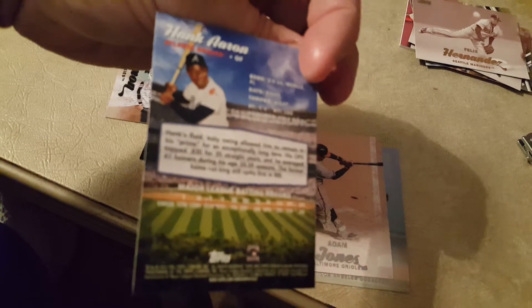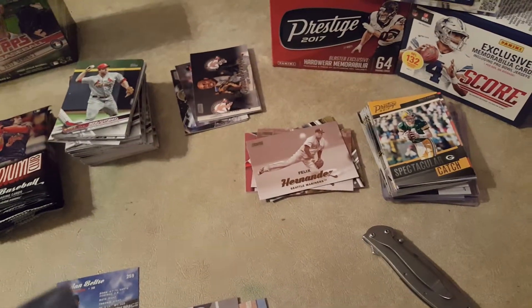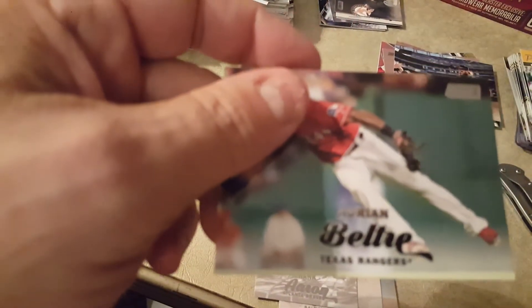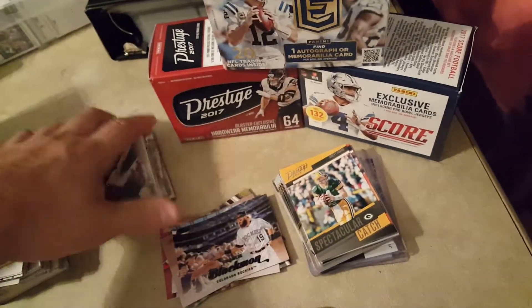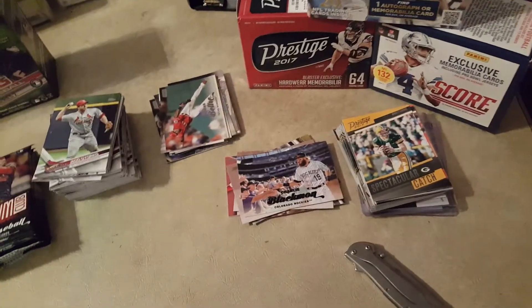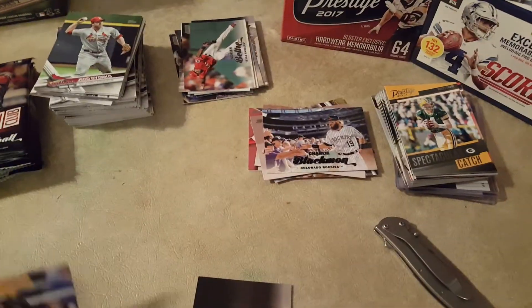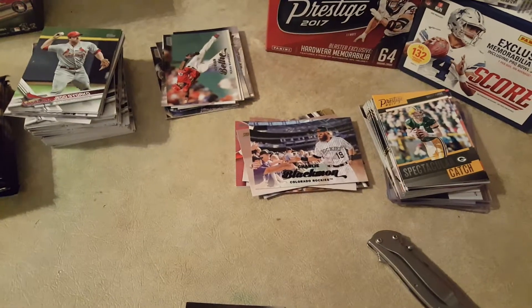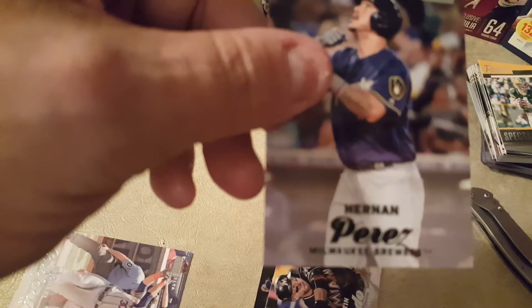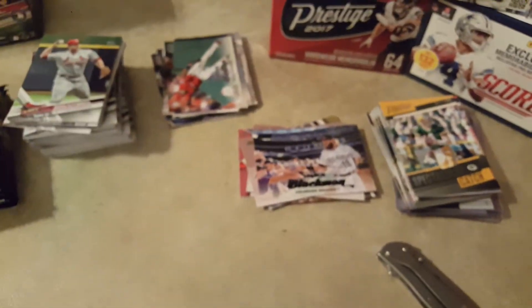Hank Aaron. And we got our next hit — black print, Charlie Blackman, black print. And we have an Adrián Beltré. I kind of like these Stadium Clubs — they're real nice but the cards are really, really slick. Cole Hamels. Martin Prado. Michael Conforto. And we got another black print — C.J. Cron of the Angels.